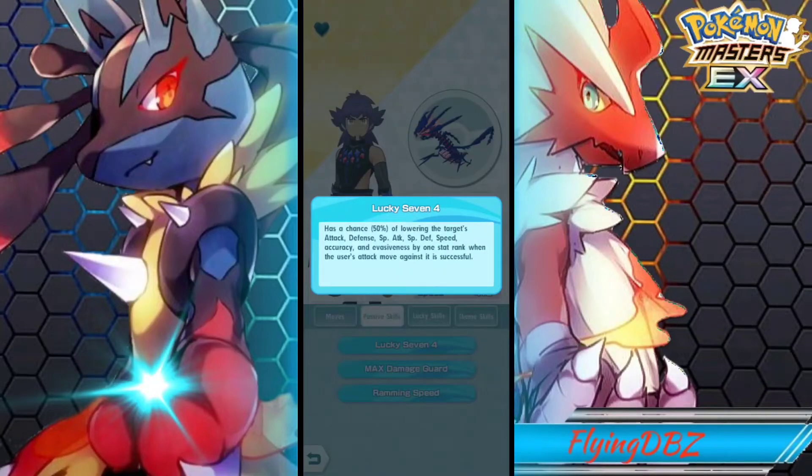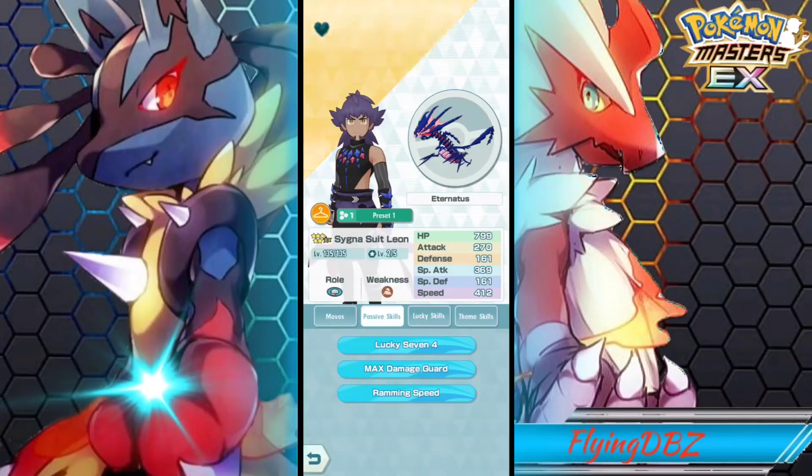For his kit, Passive 1 is Lucky Seven Four — he has a 50% chance of lowering all the stats when he attacks the target. So he could lower attack, defense, special attack, special defense, speed, accuracy, and evasiveness by one stat rank when the move is successful. It's a 50-50, so you either get the stat reductions or you don't.